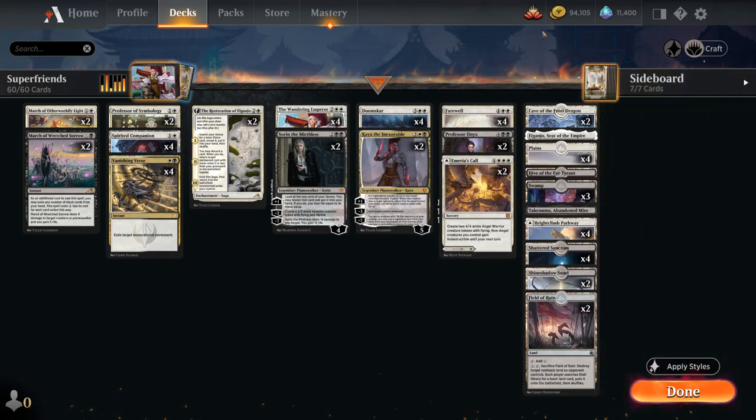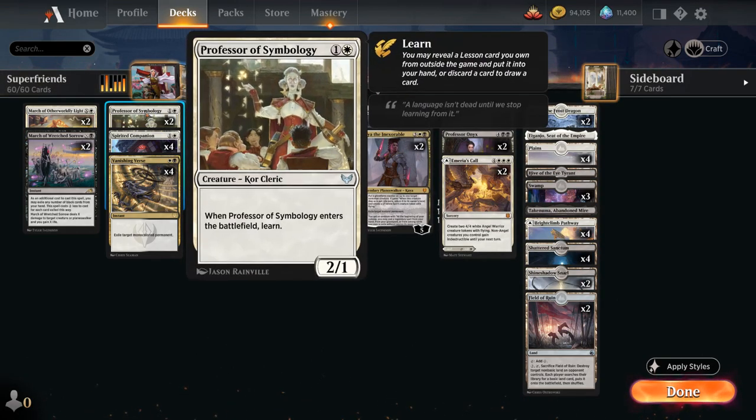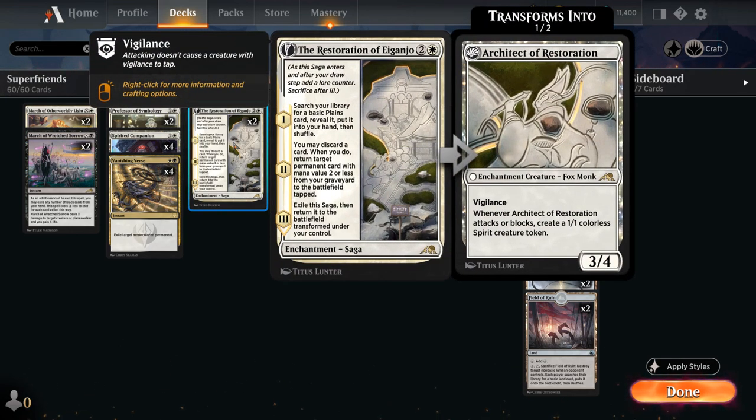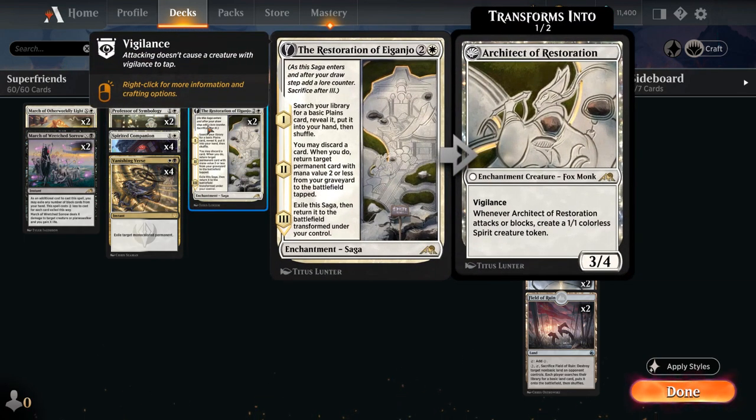These early creatures can have ghost form counters placed on them with Kaya, providing a bit of card advantage when they enter so we don't feel bad wiping them with our own sweepers. They also kind of force the opponent to overextend into those sweepers. They synergize nicely with Restoration of Aiganjo, which on chapter one lets us search up a planeswalker. Chapter two lets us discard a card and return a permanent with mana value 2 or less from our graveyard to the battlefield tapped. It eventually transforms into a 3-4 enchantment creature with Vigilance that makes a 1-1 Spirit token when it attacks or blocks.